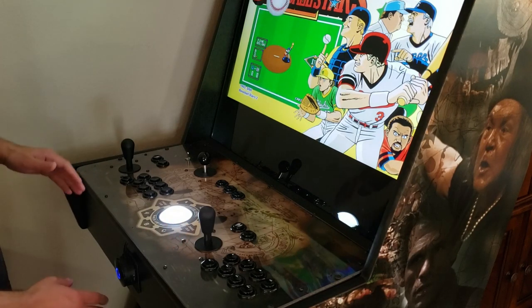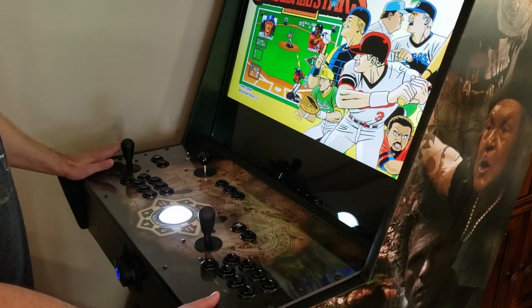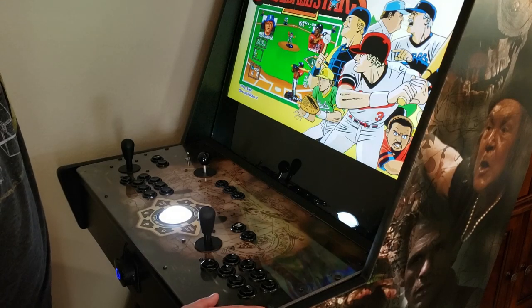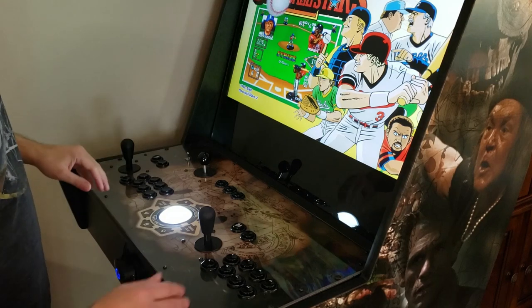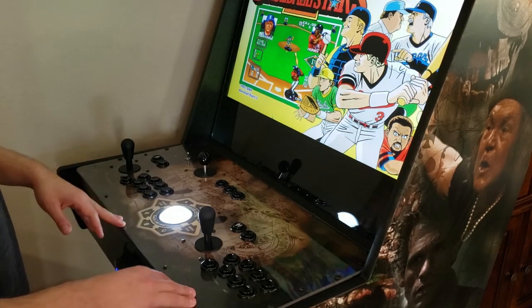The power button for the Stealth and Classic uprights — actually all the uprights — is on top. You just slap it and it turns on. For the pedestal and tabletop models, it's in the back of the unit.